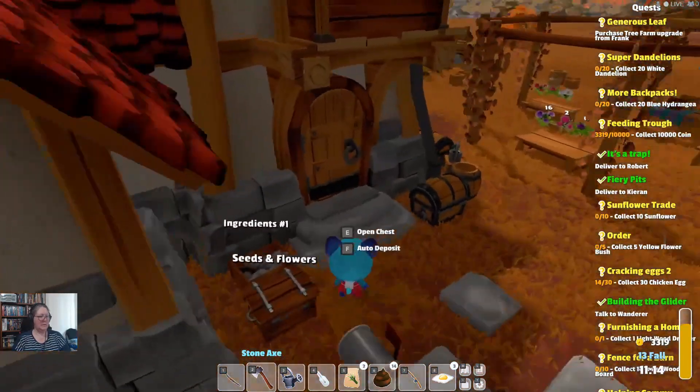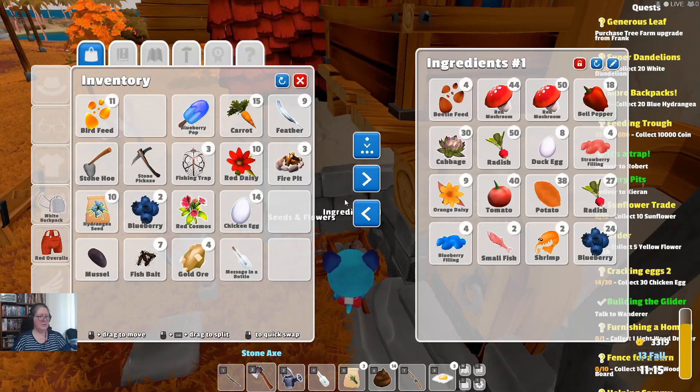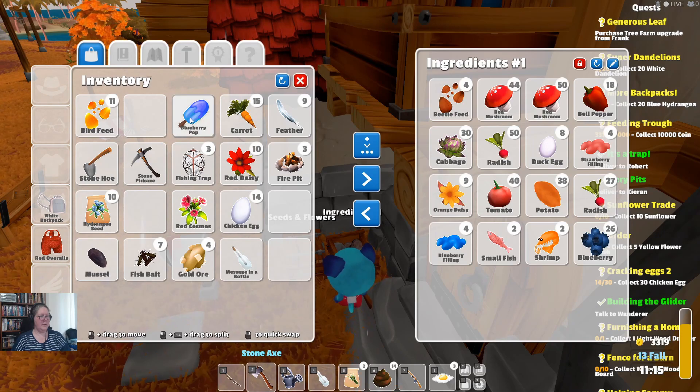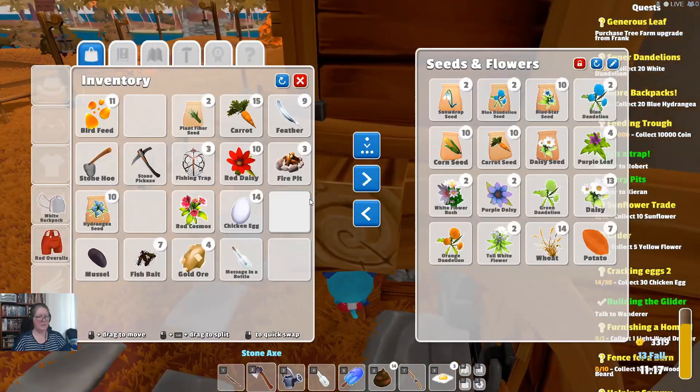What's in ingredients? Let's get those out of there. I can eat that — we'll eat that in a minute. Seeds and flowers — that's completely chockers. That's a pain.